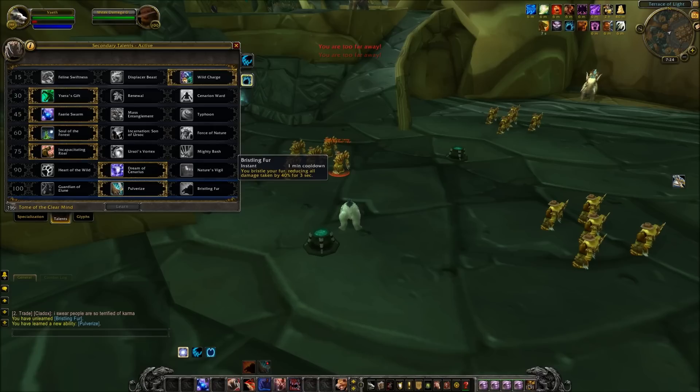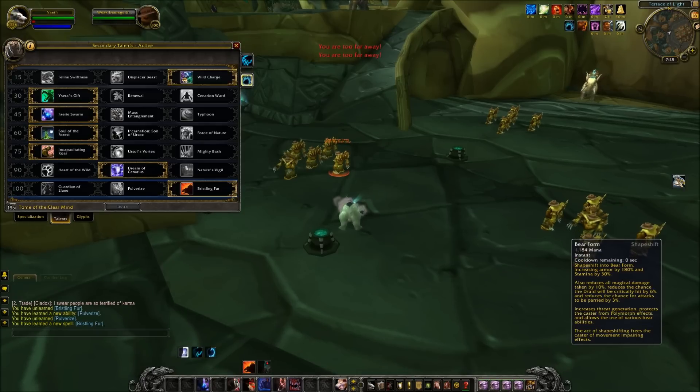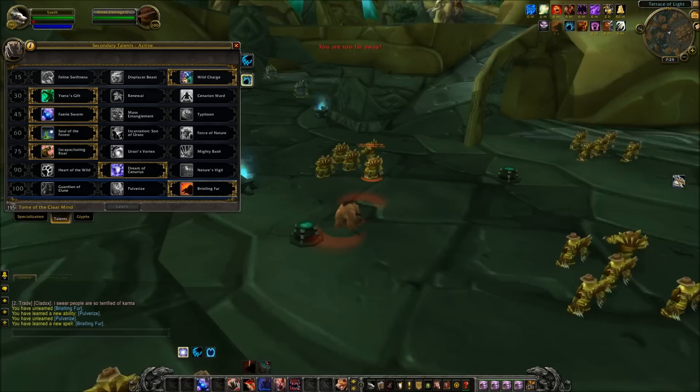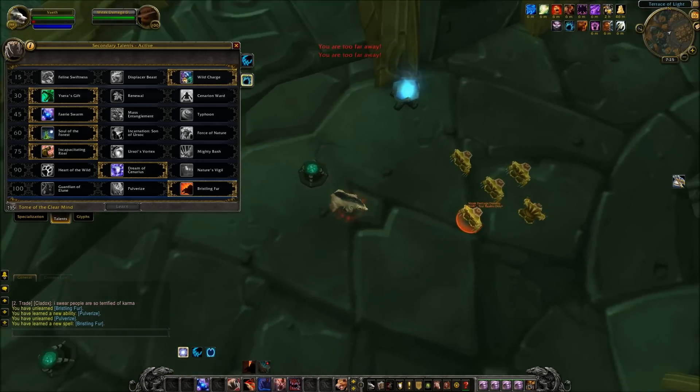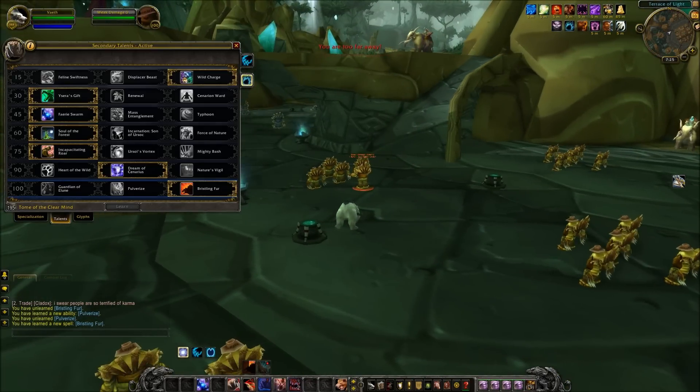The last talent is Bristling Fur: you bristle your fur reducing all damage taken by 40% for 3 seconds, giving you another defensive cooldown. Demonstrated in Bear Form, there's not much of a visual effect. It only lasts for 3 seconds, so it does not last long, but that is the last level 100 talent for Guardian Druids.